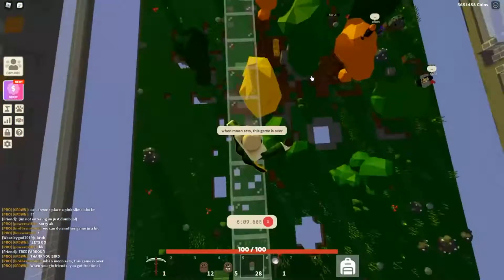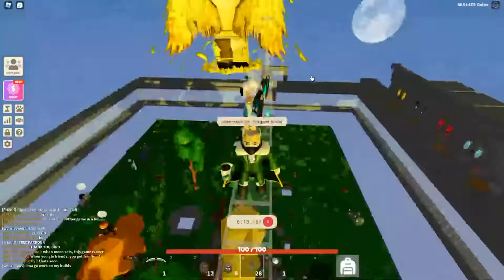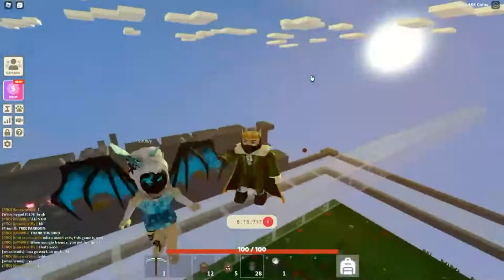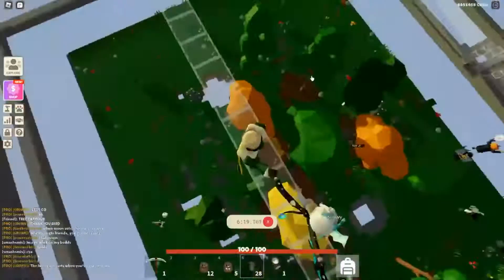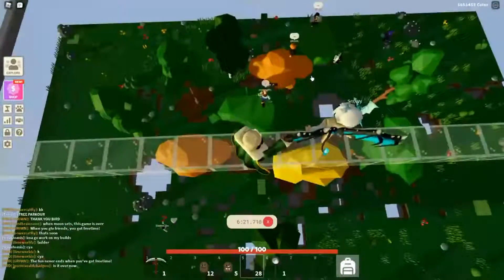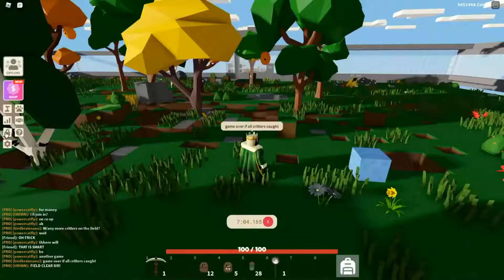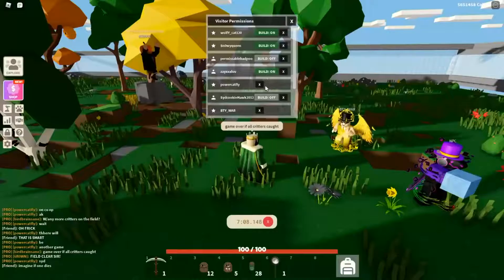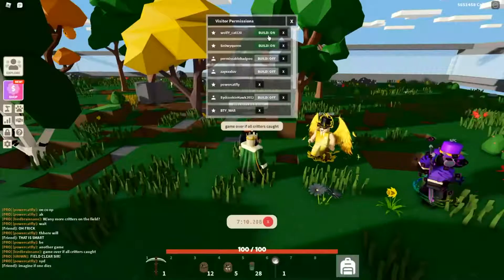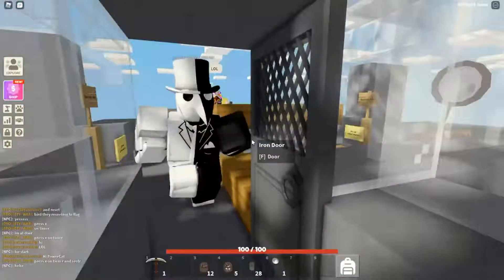Moon sets — the game is over. I just tossed a Frog into the void. The moon is about to set, sun is coming up, moon sets. All the critters are caught. Go ahead and take build permissions off, and then we tell everybody to go ahead and meet at the locker rooms so we can count up all their critters.